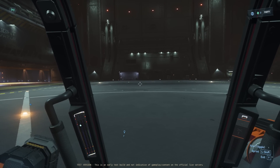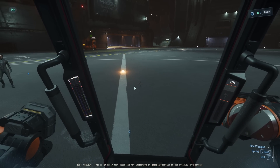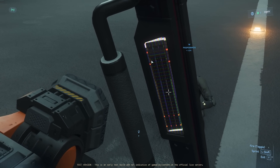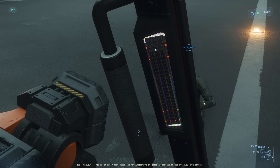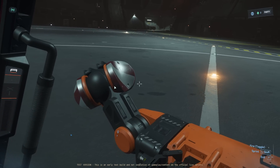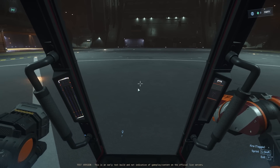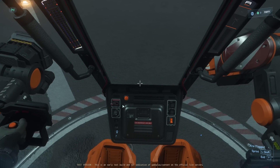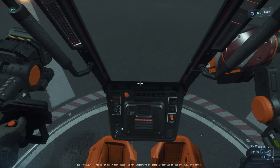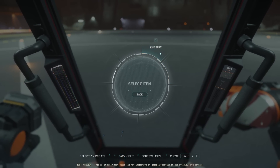I have no idea what this is. I can't seem to zoom into it - it's broken. That's cool. I don't know what this is on the right. Controls - what do we have? Exit. Nothing else. Anything in the wheel? Actions. Player. There's no vehicle stuff.